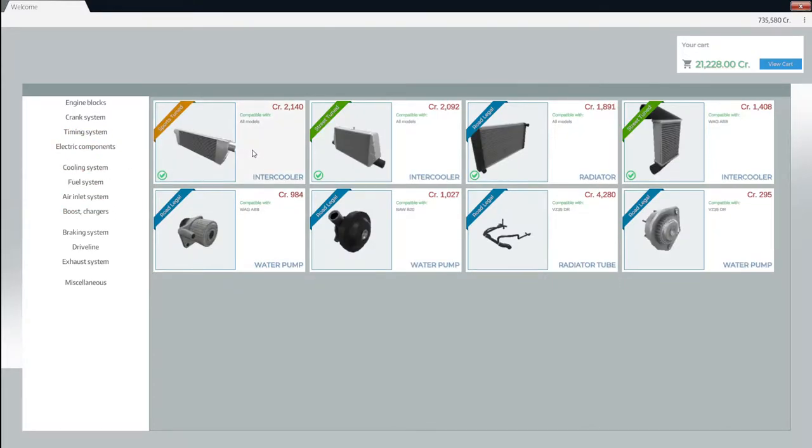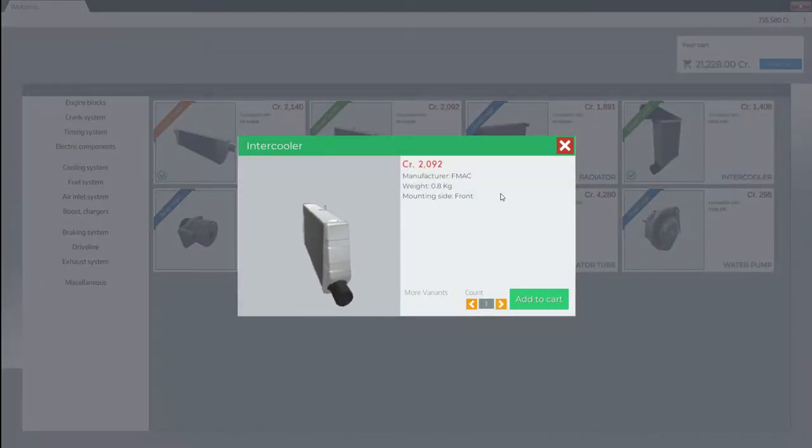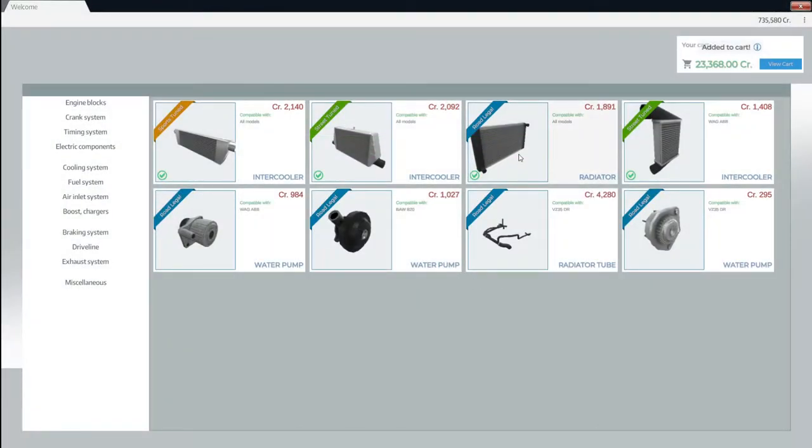Let's continue going. Cooling system — here we go. We're gonna need an intercooler. This one is 1 kg... 0.8. I think I like this one more just because it says sports. We can change the color as well. I would have liked black more, but I don't wanna go red — it's just gonna fit into the car too much. We're just gonna keep it like that.